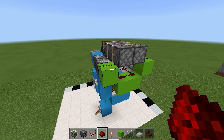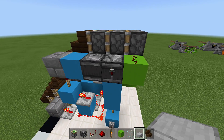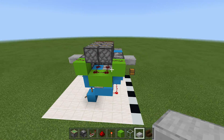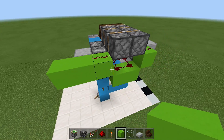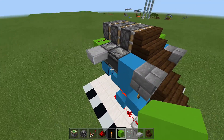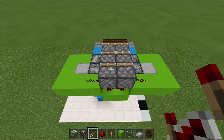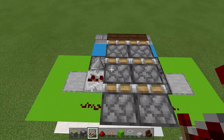That will connect the bottom layer to the top layer. Take out your slabs and, off the observer block facing towards us, place a slab upside down on each side. Then come out three blocks and wrap the redstone in from both sides, giving a nice area for the repeaters. Take out your repeaters — on top of the observer block next to the slab, place a repeater set to two ticks. Do the same on the other side.